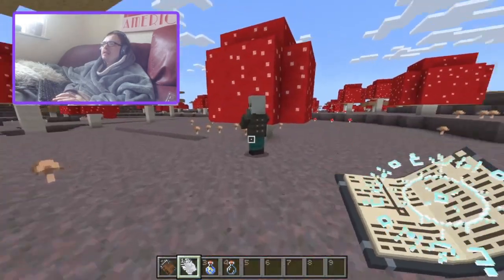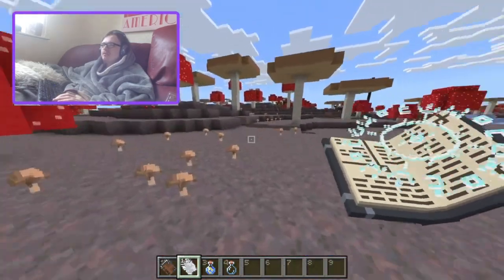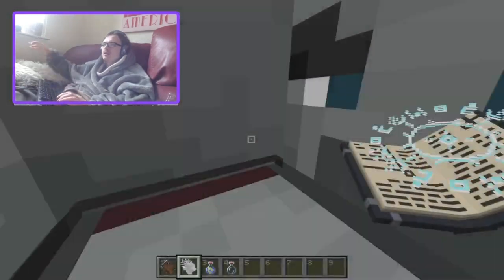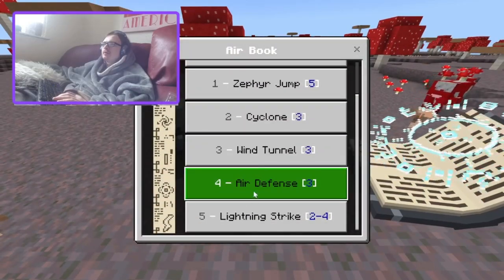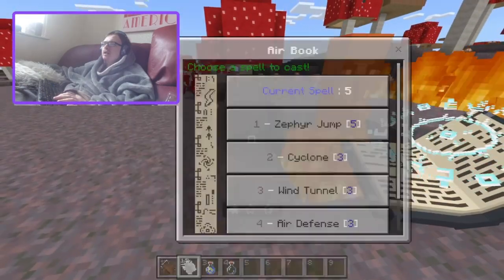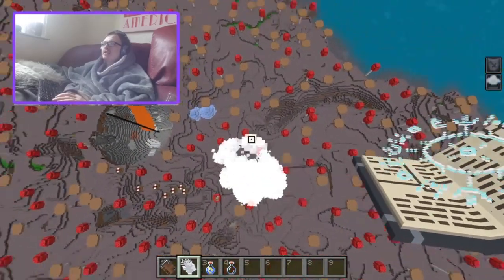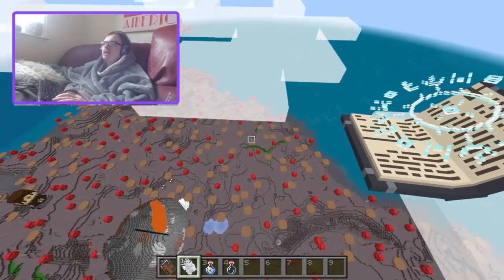Wind tunnel: it launches them in the air and then drops them on the ground. It does a bit of damage but it's not super great. Air defense just pushes them away — kind of mid. And then zephyr jump — oh, this is cool! This must be really powerful if you have an elytra: you just go all the way up and then activate your elytra and glide for eternity.